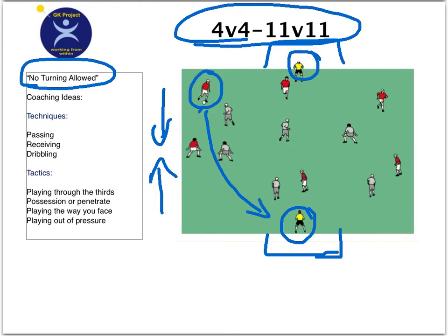So for example here, if this player passed the ball to the player that I'm going to put a box around, this player cannot physically turn. That means this player needs to come in and support. This player, after they pass the ball, needs to move to get a better support angle.